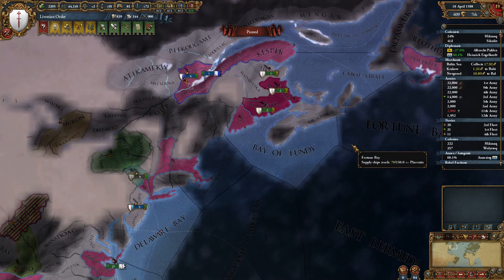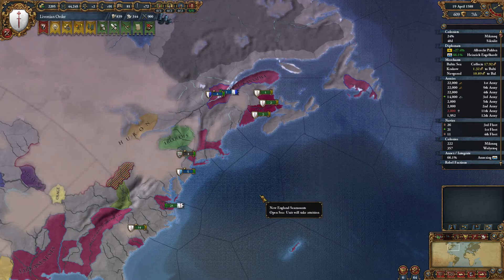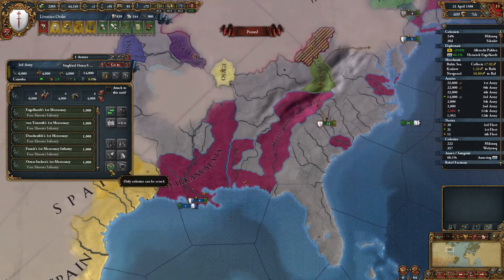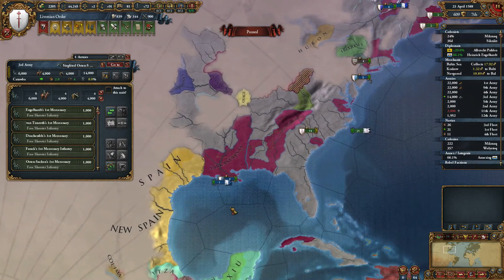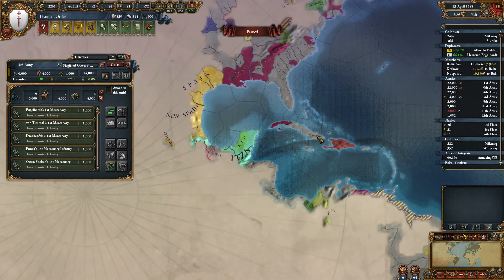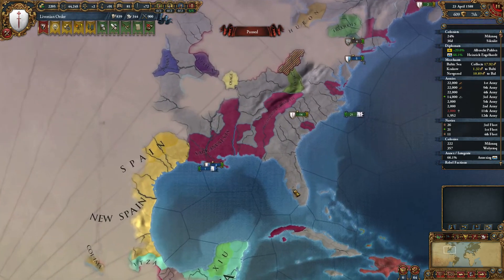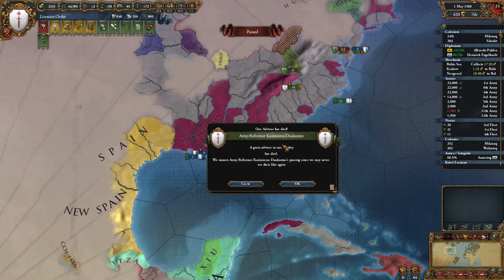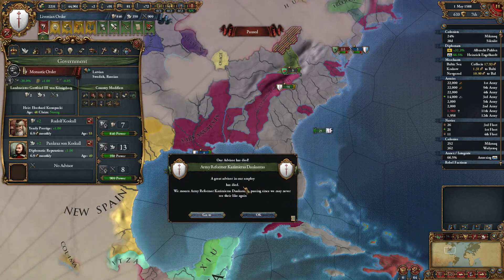I need to get a settler back. A settler is coming to there, so I'll grab him back once he arrives in 40 odd days. Manpower is looking good. I'm going to take that off - let's try and get him to explore there again. Looks like Spain is still colonising over here, which I don't really want them to do. When I'm Protestant I'm going to colonise the Caribbean and this area probably - I want to get the extra merchants in some of these colonial regions. It'll take too long to colonise the whole eastern seaboard of America.